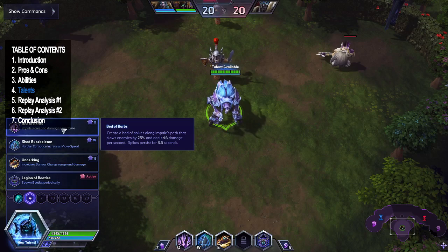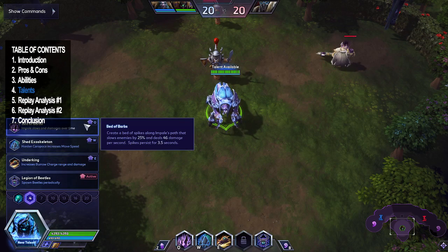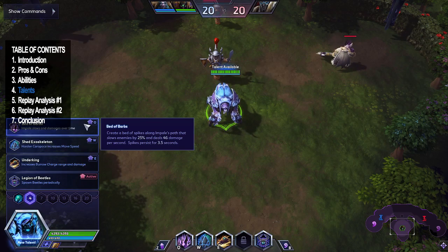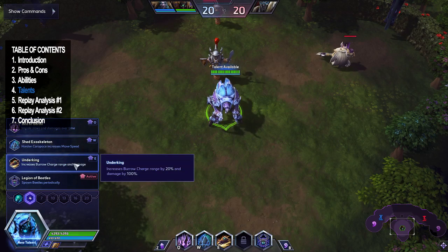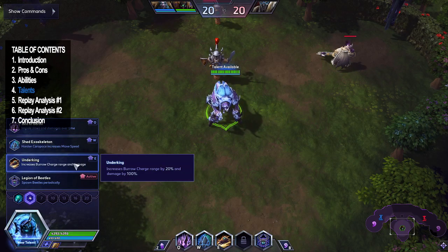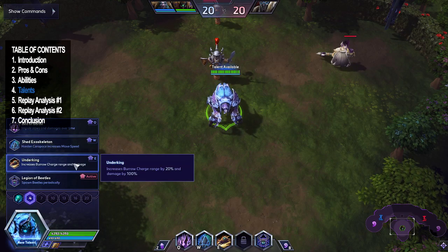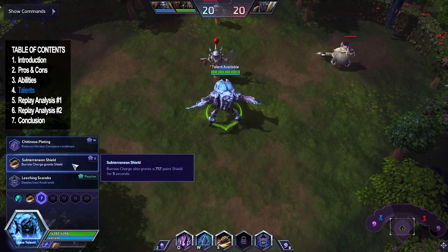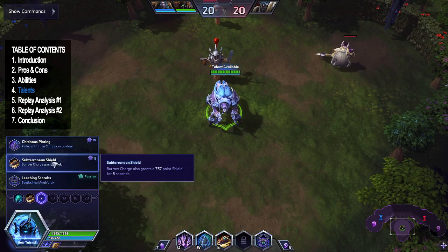Generally, if they have a ton of spell damage you always go Nerubian Armor over Regen Master, so we'll take that. At level 4, a lot of people pick between Bed of Barbs and Under King. Bed of Barbs is good against a bunch of melee — you can leave it on the ground to stall capping points. But I've been playing with Under King a lot and I prefer it, mainly because the extra Burrow Charge range lets you engage off-screen and it also increases damage by 100%.